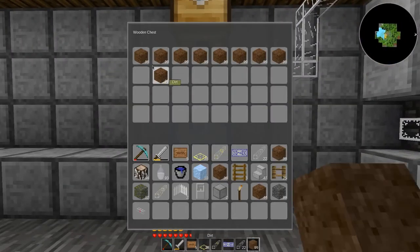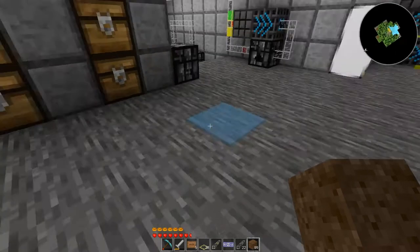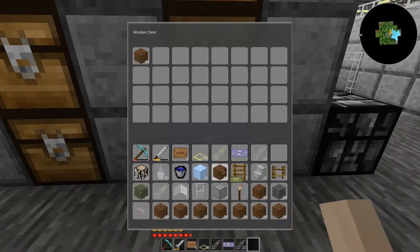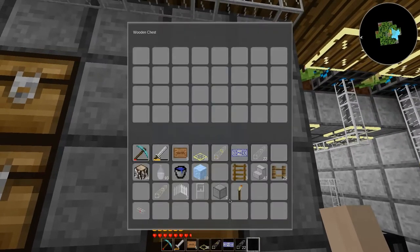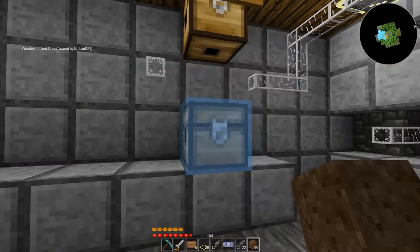We're going to grab all this dirt back. I can't even hold all the dirt — I have so much dirt. Dirt is something I do get quite a bit of, so I'm going to go ahead and throw that in that chest. We'll put cobble and mossy cobble in there, and the top one will do stone tile and stone — I think that's what we're going to do.